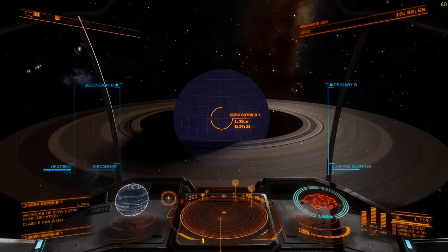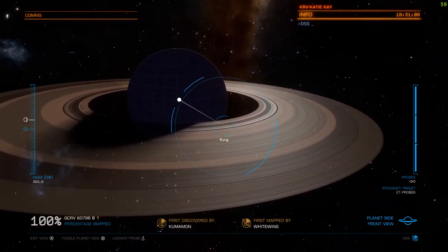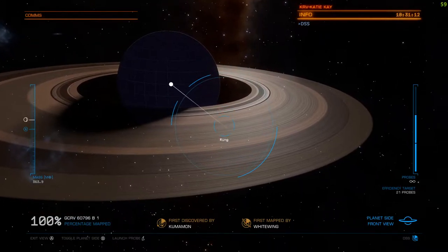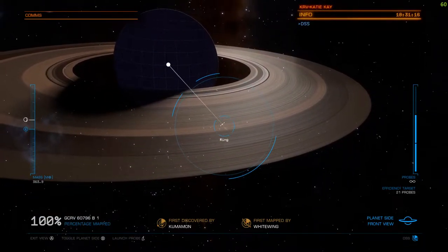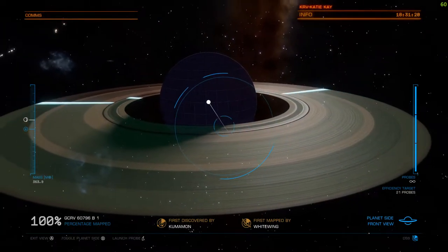You can actually use the surface scanner to scan rings of planets. Let's activate this now — it's just a fire button. When it says ring, fire. There are actually two rings here, so we're going to do that twice and that will scan the ring.